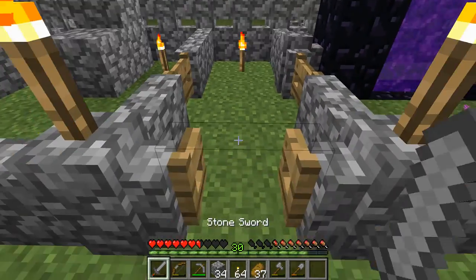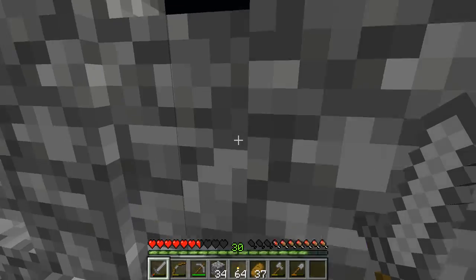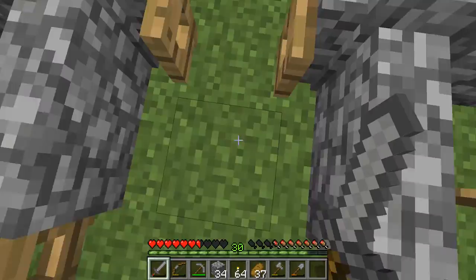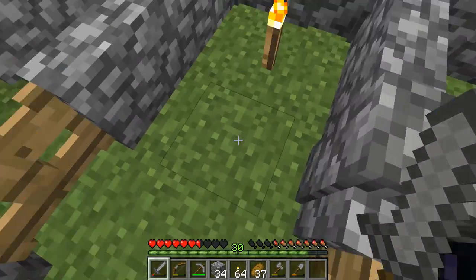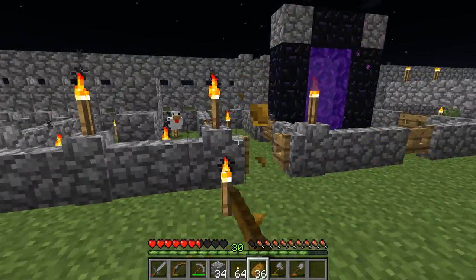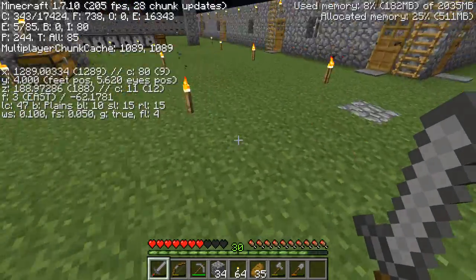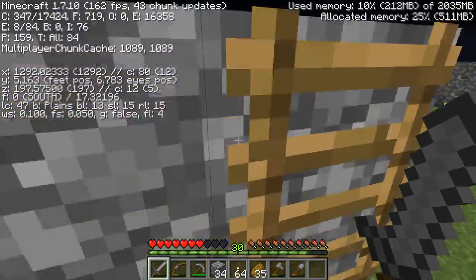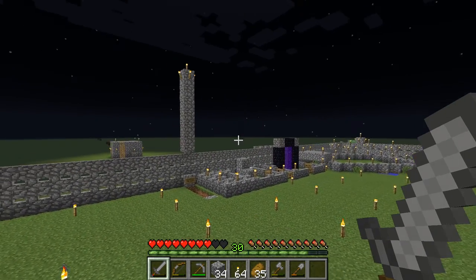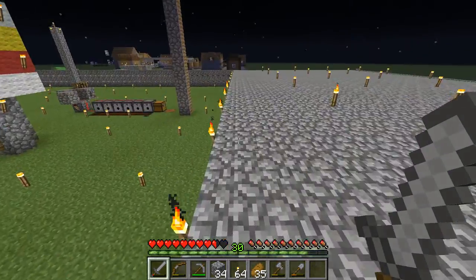I actually think they somehow glitch through the walls, because I've been hit by a giant slime while standing on the other side of the wall. They are quite glitchy. Or maybe there are just one or two blocks inside a slime chunk that never really had the chance to spawn before. I'll have to check my F3 screen and look at the chunks to see where they're spawning the most, because they might just be glitching through the walls.